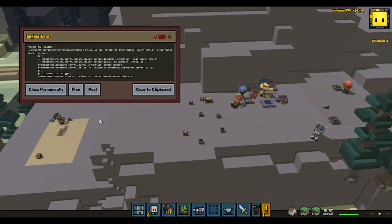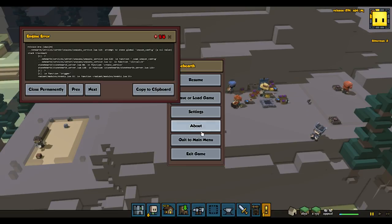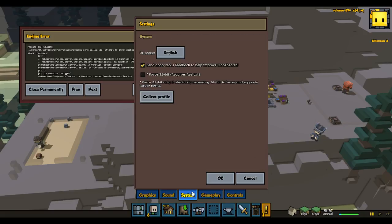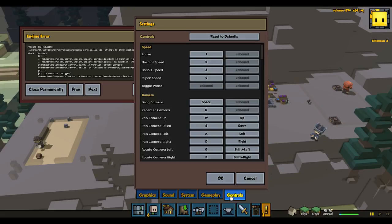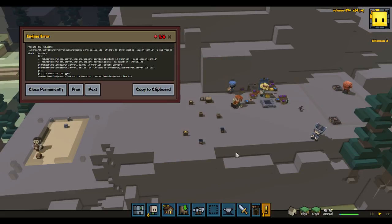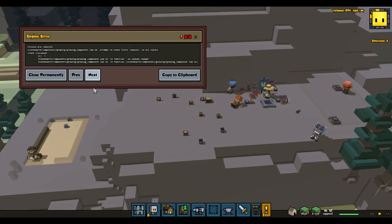Anyway — oh, what's this? Global Season Config values. Stack traceback. Settings, gameplay — there's a thing here that allows you to... where is it? It's not here anymore. There used to be one that says report bugs. They took it away. It's just about the seasons.